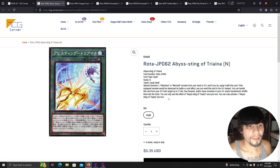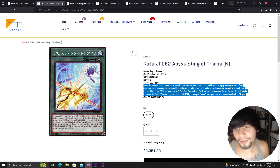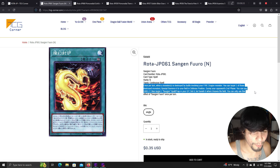Abyss equipment spell: special summon one Atlantean or Mermail monster from your hand or graveyard and equip this card to it. If the equipped monster would be destroyed by battle or card effect, send this card to the graveyard instead. Banish this card from the graveyard to target up to three fish-600 monsters in your graveyard or banishment and shuffle them into the deck. Sainen Furrow: once per turn when a monster is destroyed by battle involving your fire dragon monster, target one of those destroyed monsters and special summon it in defense position. During your opponent's end phase, pay 1000 life points to target one Sainen spell or trap in your graveyard and set it.